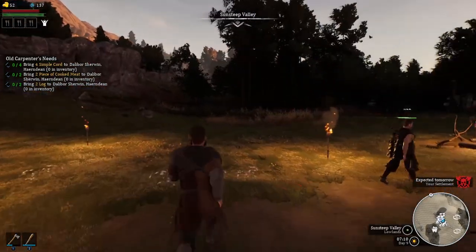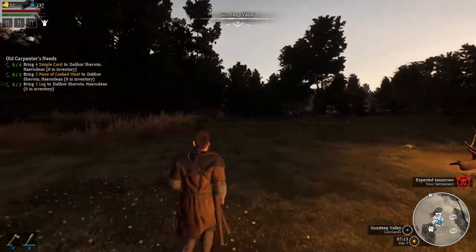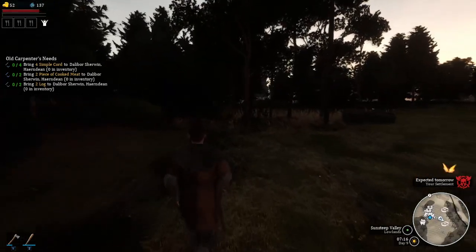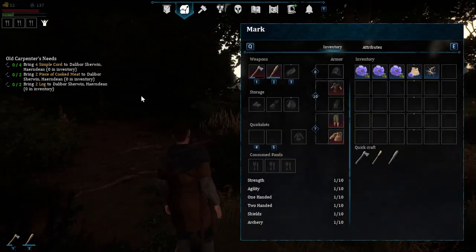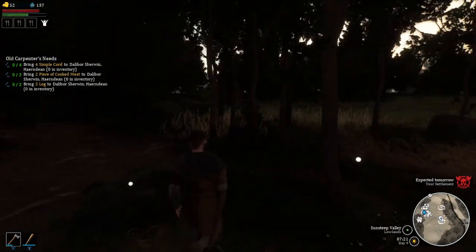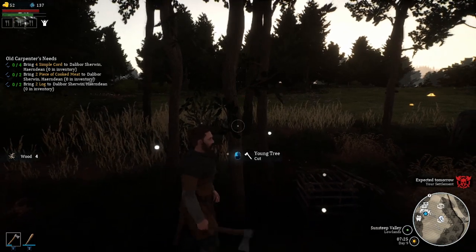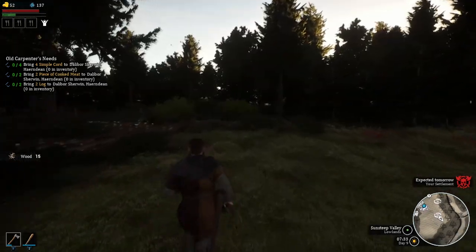Welcome back to Bellwright. I'm going to walk you through using the cheat engine to get some extra money. Right now we've got $52. We're going to chop a bunch of logs or sticks because we're going to need those to sell to get a little extra cash here. I'll meet you over at the merchant.